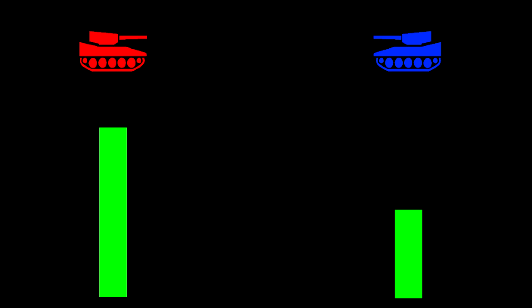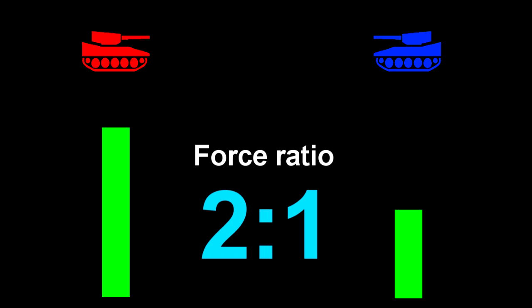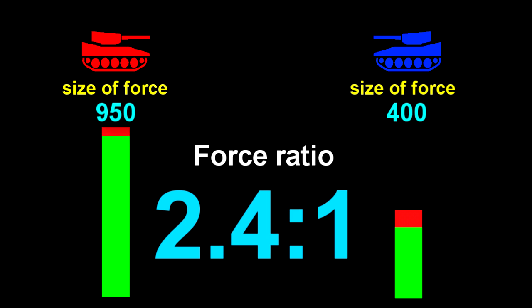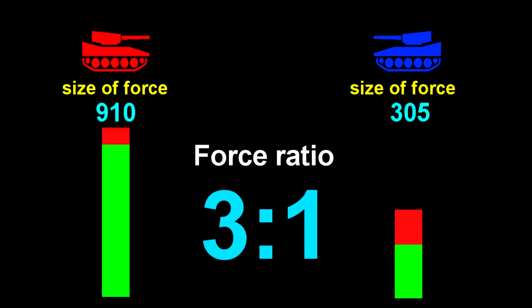But now this is the critical bit. What if one side brings twice as many tanks — a ratio of only 2 to 1? How does that affect the outcome of the battle? Is it just a 2 to 1 victory? Well, no. Clearly in the first round of exchange of fire, they will wipe out 100 tanks but will only have 50 of their tanks wiped out, which is a 2 to 1 ratio. But look — in the first round the ratio of these two forces was 2 to 1, and now in the second round it's now more like 2.4 to 1. And then they exchange fire again, and now in the third round the ratio of the two forces is 3 to 1.